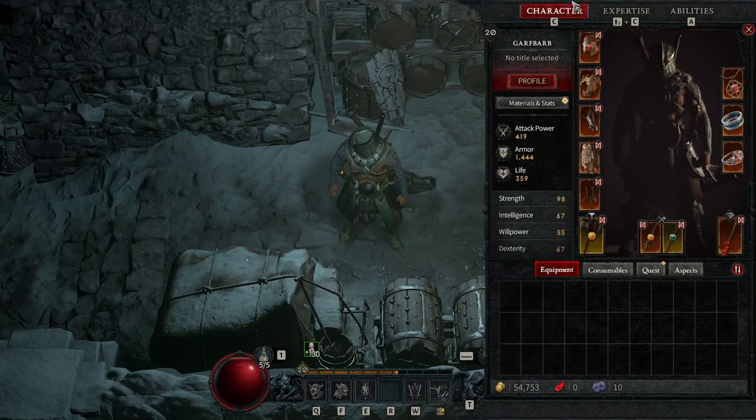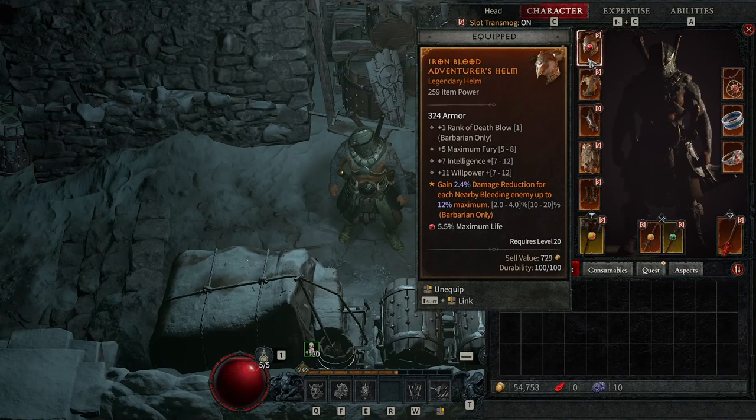As for the gear — some of this dropped through leveling but about 10 minutes before I started this video I spent my Murmuring Obols trying to generate legendaries. I'm stacked with legendaries but half of them are no good for my build; I just wanted to look at all the shiny orange ones. This first piece has a ruby for 5.5% max life, plus one rank to Death Blow, some fury, intelligence, willpower, and damage reduction for bleed — but I don't bleed, so the legendary power is completely pointless.